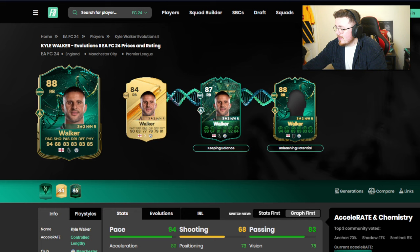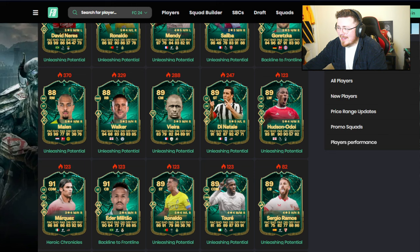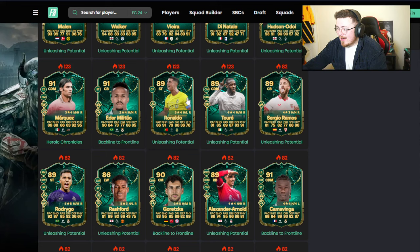There's some nice options for sure. Is this some sort of chain? Keeping balance — I think I've got this on my RTG. It's a nice boost, probably not worth it though. I think this Evo is probably better off used elsewhere. That's the Trailblazer Ronaldo, isn't it? So there are a few Ronaldo versions.